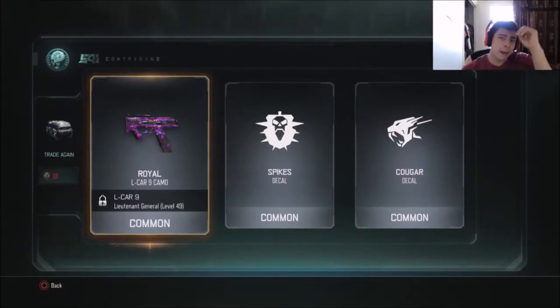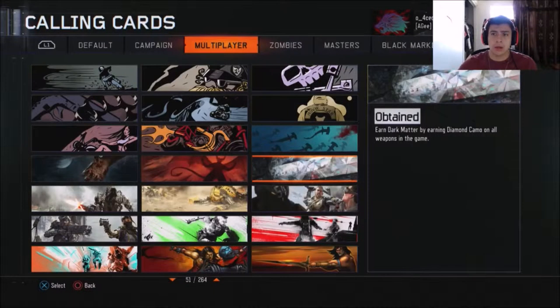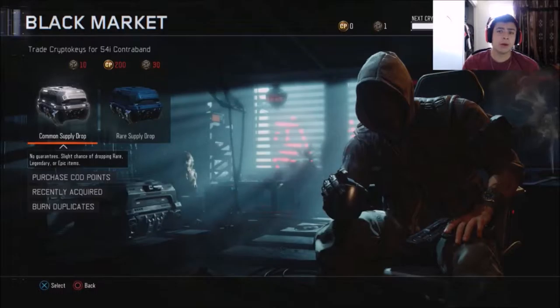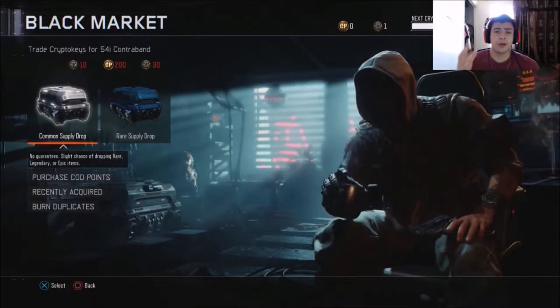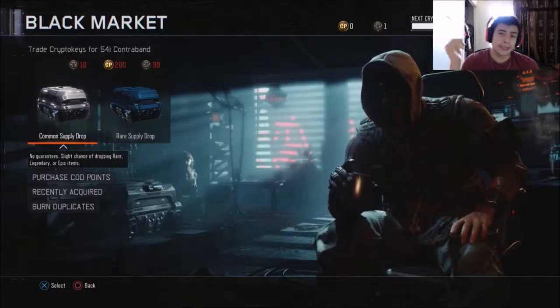Alright, so I'll see you guys inside a private match and we're about to show you guys all the camos. Also guys, something else real quick — I forgot to show you guys, this is the calling card you get when you obtain dark matter. It looks pretty good, it's just like a diamond I guess. Overall not bad. Also guys, down below I will have timestamps to every single gun, so check it out.